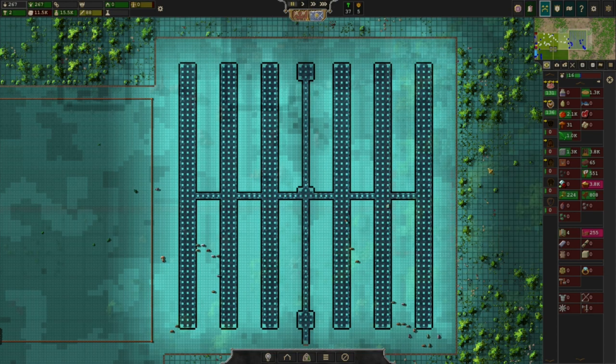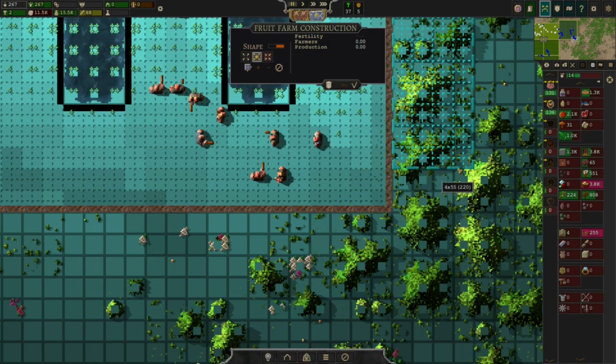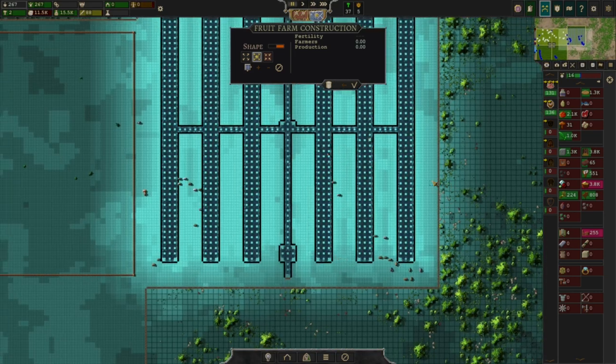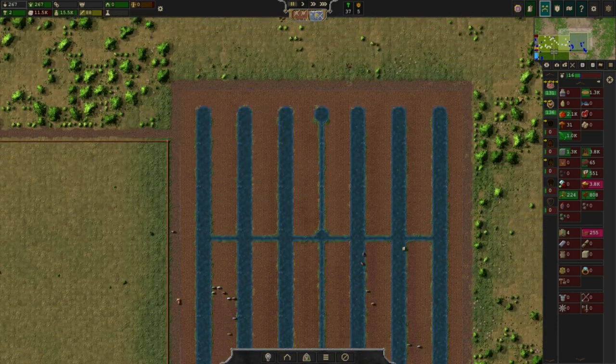They're limited to being 55 squares long. If I go to 56 squares long, it will have a red outline and it won't actually put down the field — whatever you want to call it. So this is 55 by 55, which is the maximum.